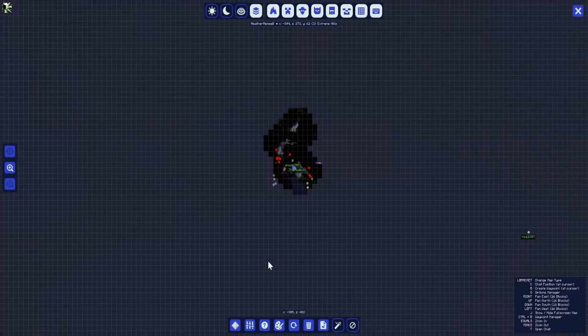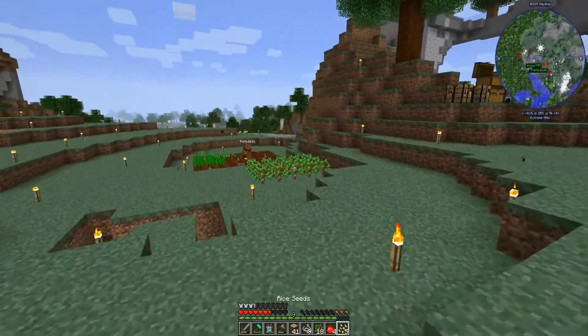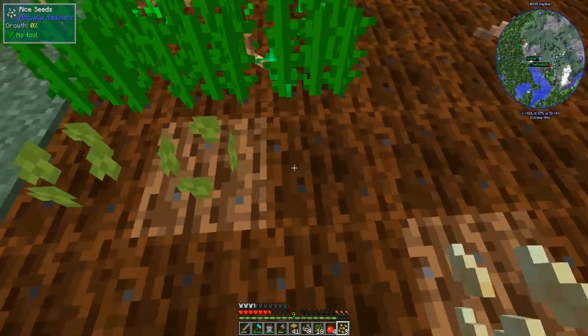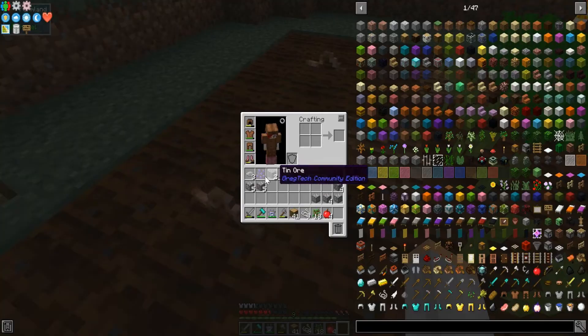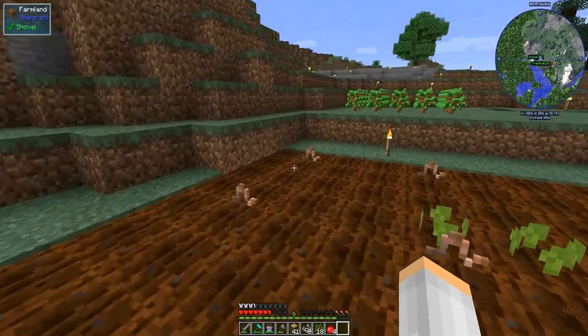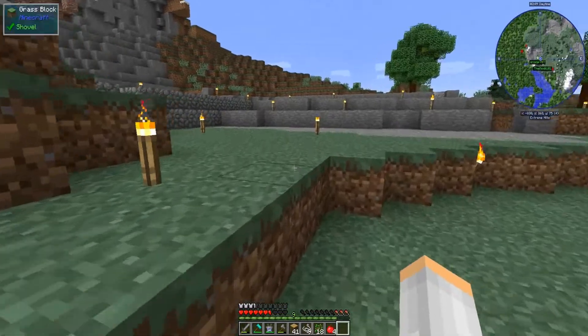There we go. Now we each have a stack of fertilizer, so that'll help. I put mine in the chest so you can use mine. I think I'm gonna get us some potatoes. Sounds good. I'm gonna use my whole stack on potato — you know what, I'll mix it up and get some wheat too. All right, there we go.